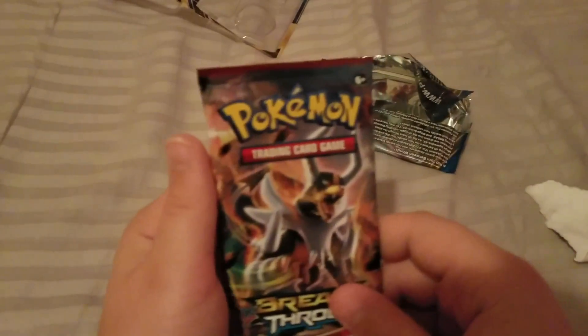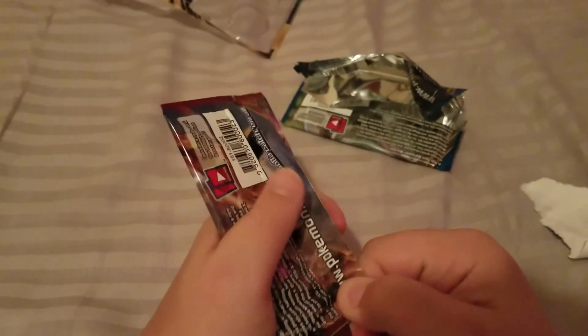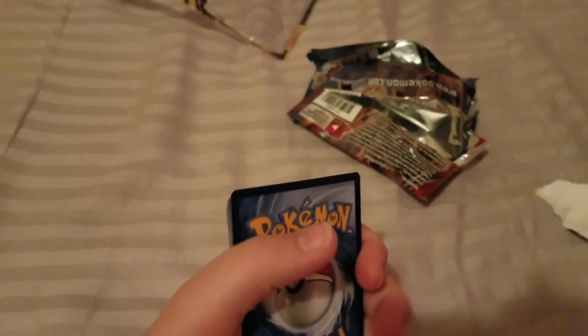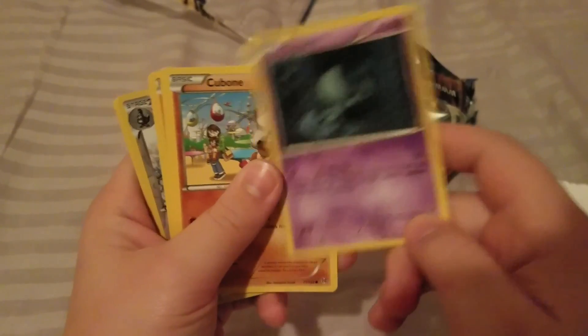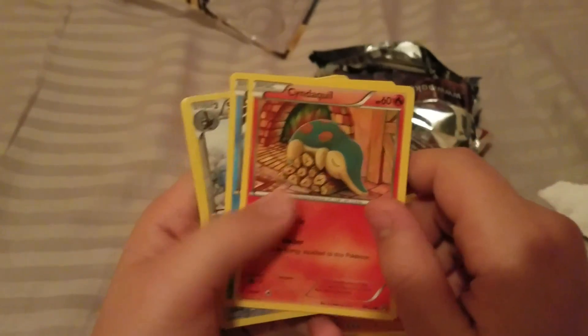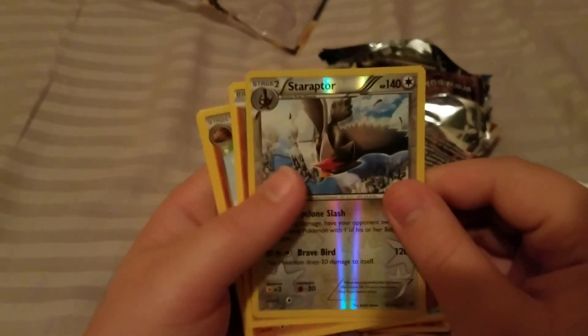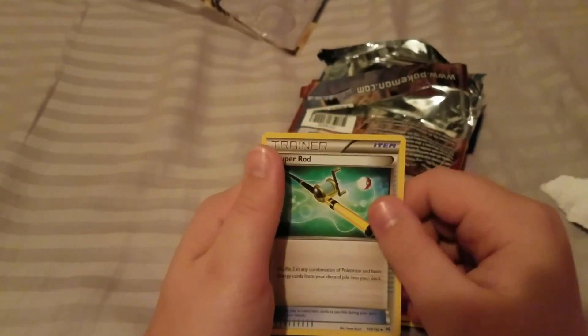The final pack is a Pokemon Breakthrough. Our first card is an Elgyem, then a Cubone, then a Hippopotas, a Cyndaquil, a Goldeen, and a foil Staraptor. Then a Hawlucha, a Piloswine, a Granbull, and a Super Rod.